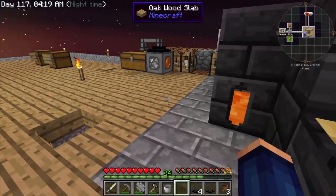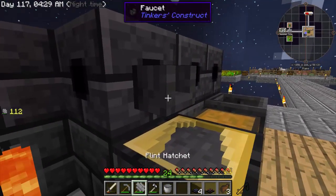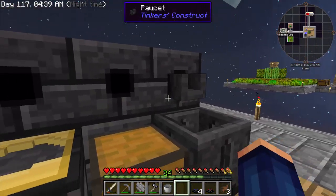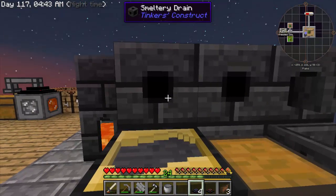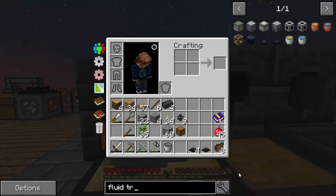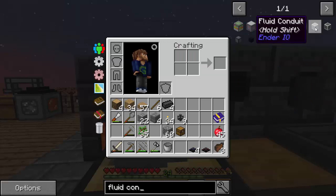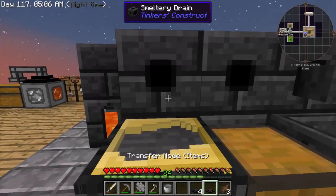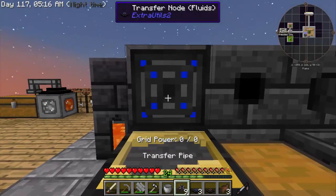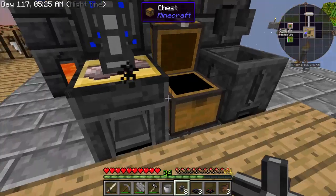What will happen now is as soon as the iron gets smelted right here, it'll automatically come out. Let's get rid of the faucet for now and put it over on the basin side. On here we're going to take the liquid transfer node - there are better pipes, fluid conduits, we'll get to those later once we get the recipe. For now we're going to use the fluid transfer node here with the transfer pipe. So now it'll automatically come in here - you see it going. Once it gets cooled down, it'll automatically get put in the chest. So we're all set and ready to go. We have automated it.